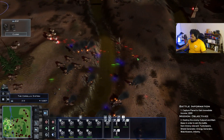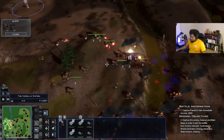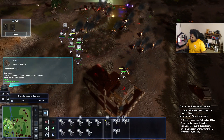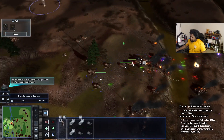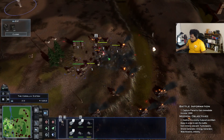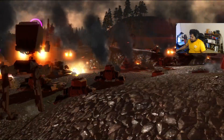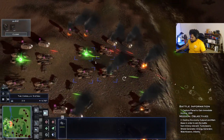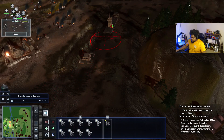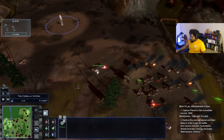We need reinforcements to show up. We need support over here badly. Please take out that bunker! Retreated a little bit — pull back, pull back. We need that bombing run badly. Let's try calling in from a different attack vector with bombing runs. All right — let's pull back a little bit, calling more reinforcements from above.